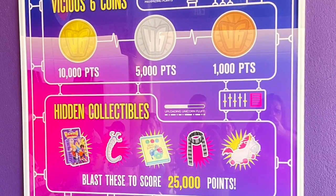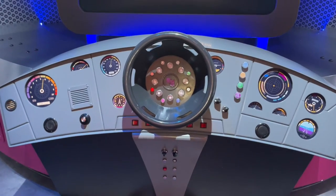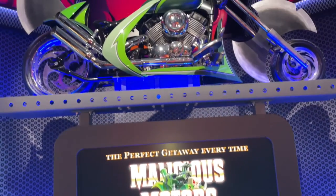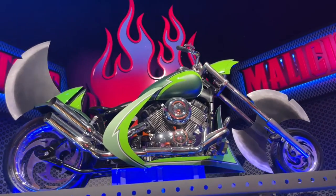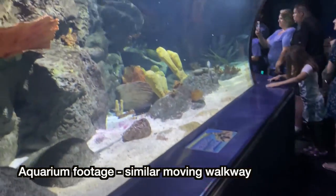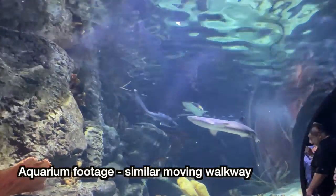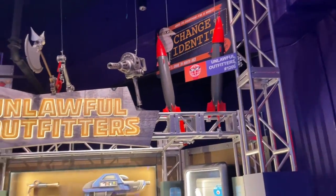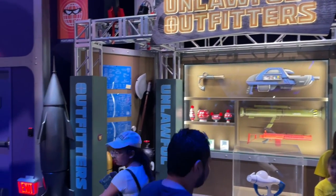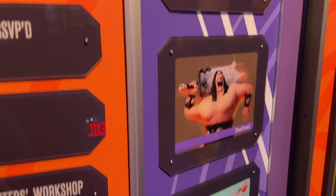There are different types of targets worth varying amounts of points. What is new about this ride is that there are no seats. You are standing on a moving walkway throughout the entire experience, similar to a moving walkway we encountered at an aquarium last year, in that the walkway can turn corners, leading you into different areas of the convention floor. We really enjoy interactive shooter attractions like this, and like the Men in Black ride elsewhere in the park. They are always a lot of fun, and this one is no exception.